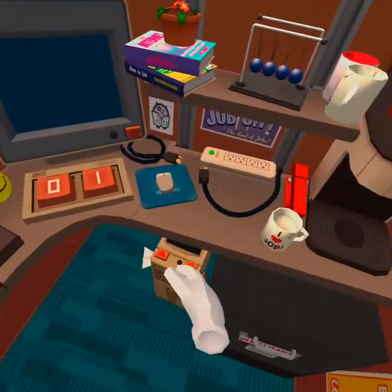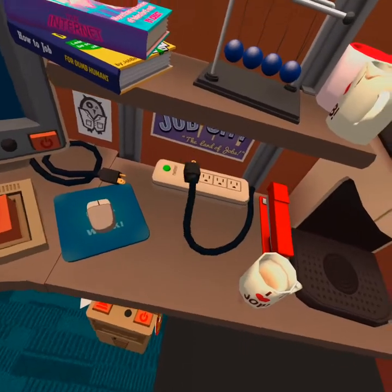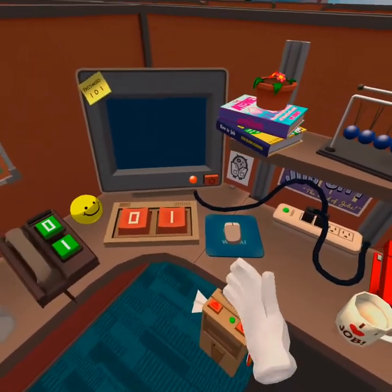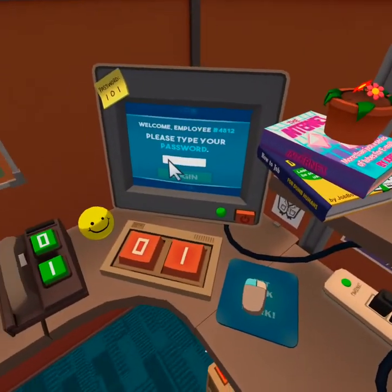Wake up computer. Let's see. Power on. I hate to plug this in — the computer is the most important asset in the office. There we go. Turn the screen on, log in.